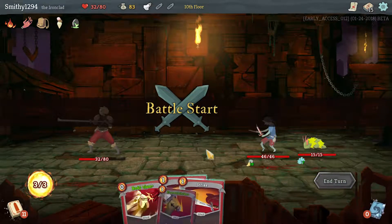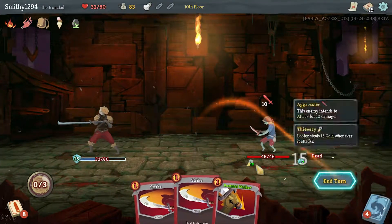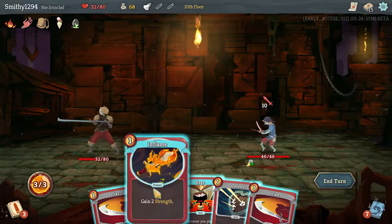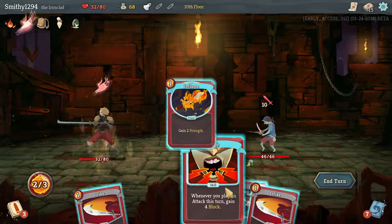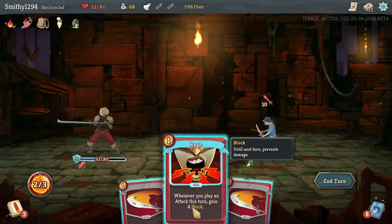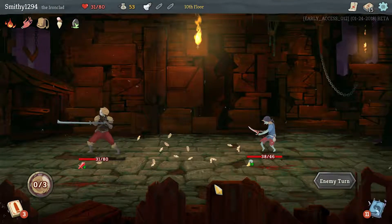We have to do this combat. We're dealing 15, we can block for 15, and also deal 15 damage to just kill him outright. He may leave so we want to kill him as quickly as possible because he takes your money and then leaves in a few turns. That was a power so it also made Defend cost zero — very nice. We can hit him twice or block for 9; I'm going to block for 9.